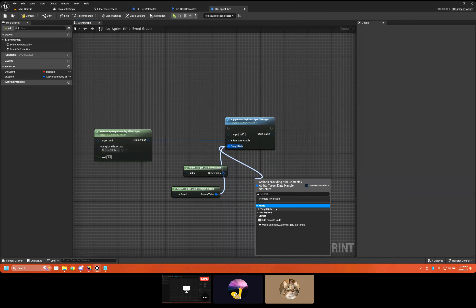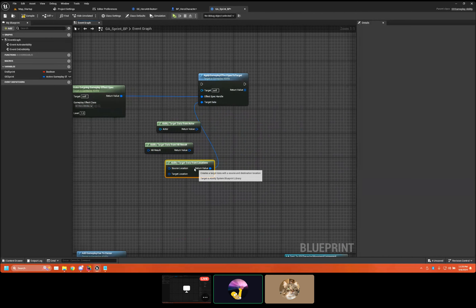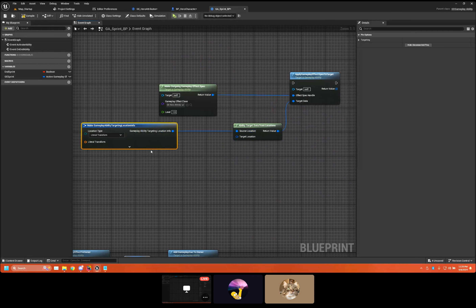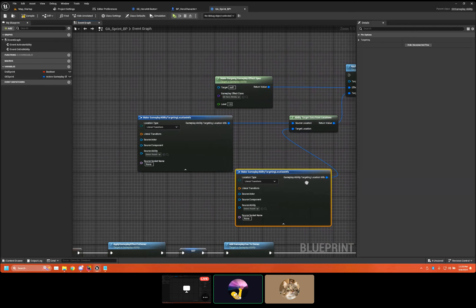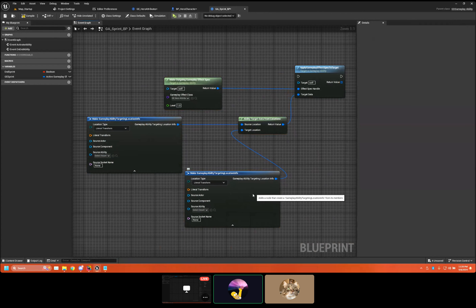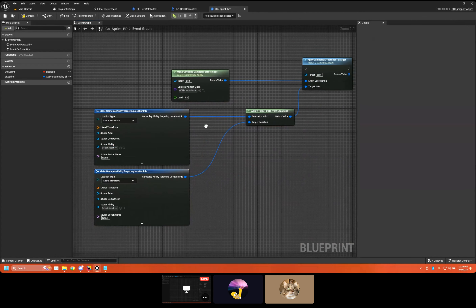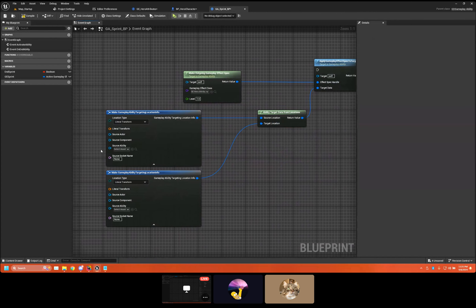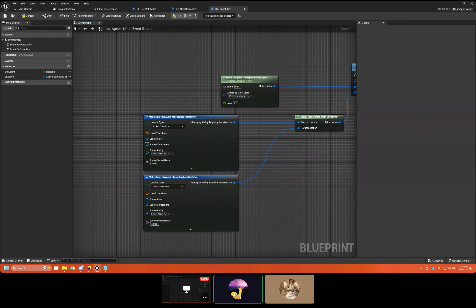Locations is an interesting one. There's a source location where you're feeding in extra data. In a networked environment, the location type will only replicate one of three things — if it's a little transform, only that replicates, the other data won't, as an optimization. I've been on projects where we needed all that data to pass through, so we made our own version that just feeds data across the network without a type. Actor Transform uses source and component, Socket Transform needs a socket on the component.